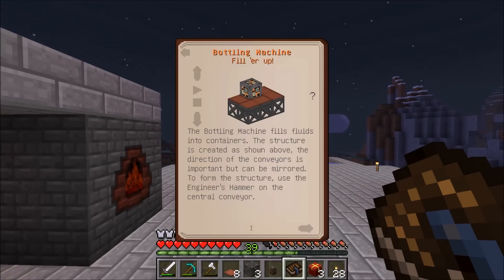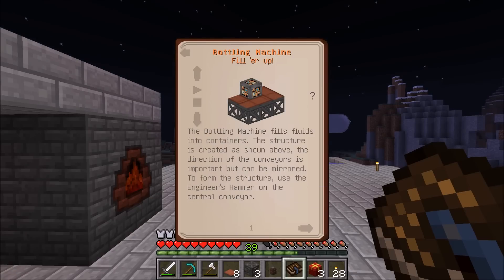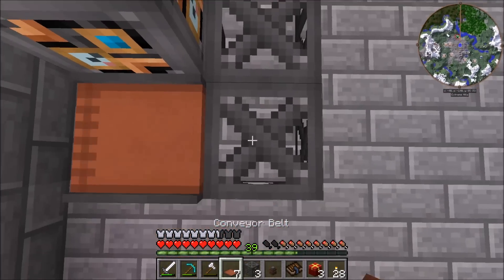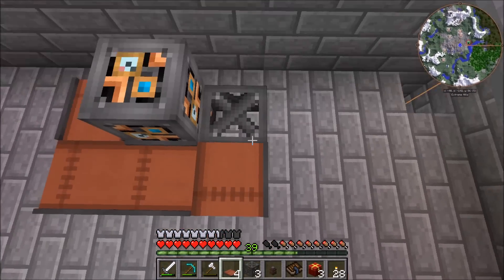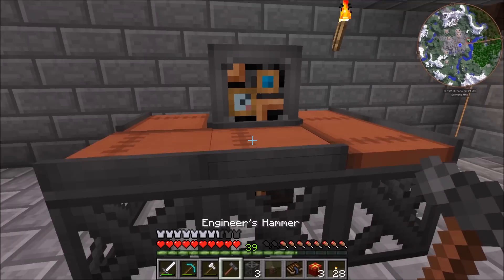One thing that it does note that is very important is that you need to have the conveyor belts in the right order. The engineering manual states that the direction of the conveyors is important but can be mirrored. So it is: one going that way, two going this way, and two going this way. When you get the engineering hammer out, you can't just click anywhere on it - you have to click right on the center conveyor at least.